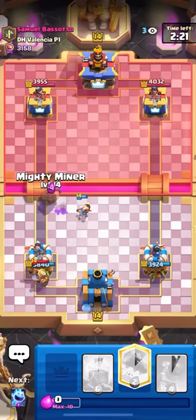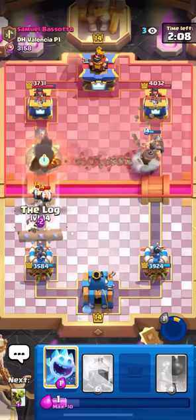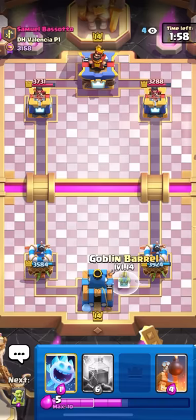He's going to have to log the Princess, and then he's going to Wall Breakers to pull back the Mighty Miner, so I'm going to pop the ability here. A little bit too late, it's okay. I'll log here on the Wall Breakers. He's going to have to waste something else, so that's going to get a lot of damage. He lets it go. I do get 800 damage, so I'll take that.